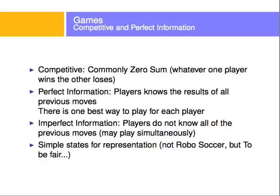In chess, there are so many ways to win, but the same move can also drive you to lose — you still have a strategy. I'm not going to talk about games with imperfect information, where players do not know all the previous moves. For example, rock paper scissors, because you both play at the same time and don't know what the other player is thinking. These games will have simple, well-known, discrete states.